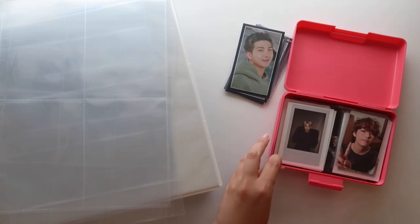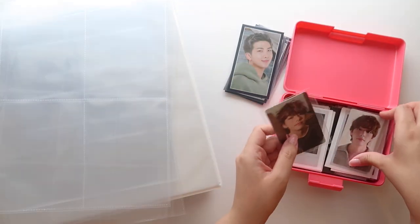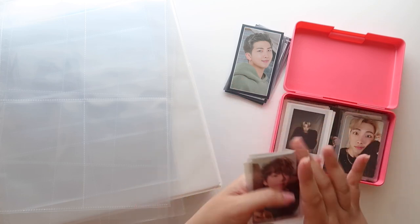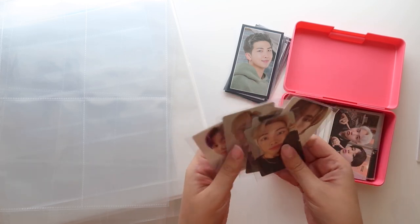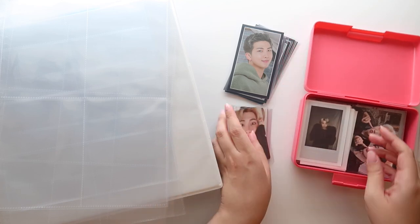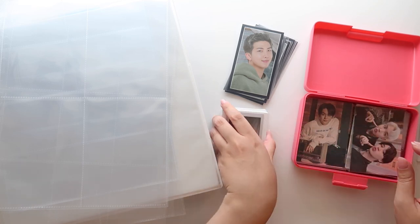We have the Deco package that I just unboxed — spoiler, I pulled Tae, so that was really exciting. I decided to split out Tae's stuff from the Deco package and his stuff is going to go into his own binder. I think I'm going to put all these OT7 cards in this binder — I love these, they're double-sided and so pretty — as well as their Polaroids and the stickers that they drew. I think they're really cute.